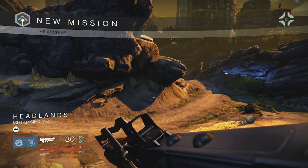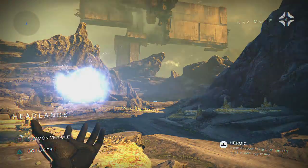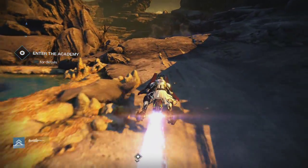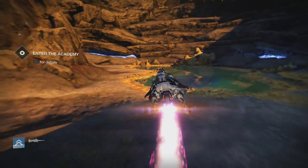Once you arrive on Venus you go to the left - not towards the right - because we need one fallen major. We're going to head down this road, turn to the left, and keep following it until we enter the Ember Caves.